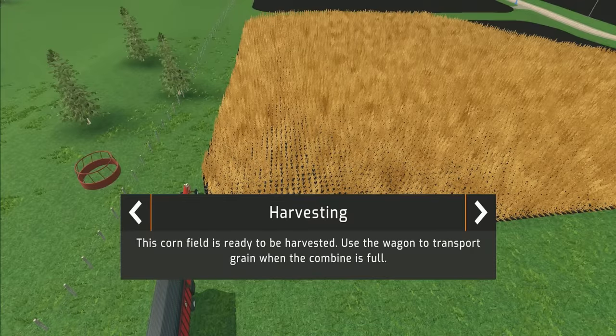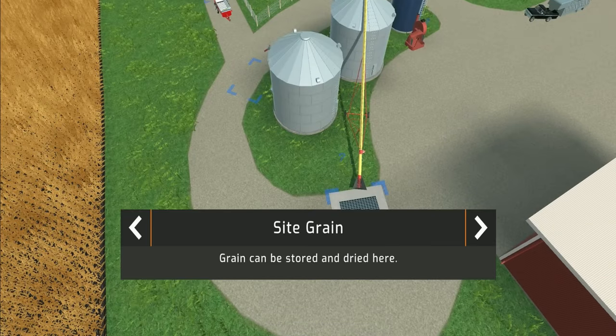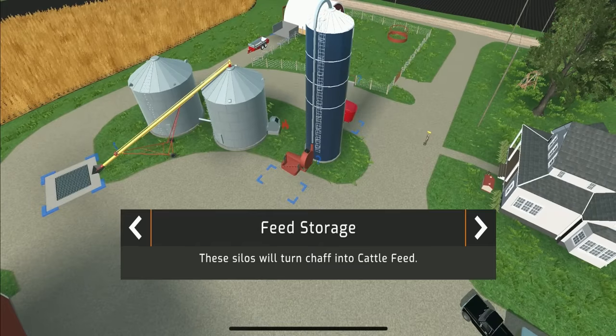This is the harvesting section. This corn harvest is ready to be harvested - use a wagon to transport the grain when the combine is full. Next up is the grain store: store your corn here and you can also dry it.